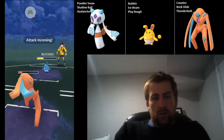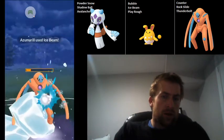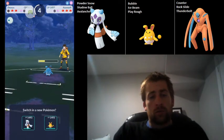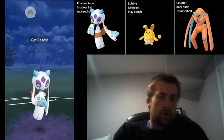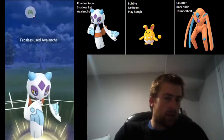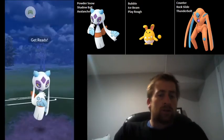They actually threw the charge move at the same time, so it was a CMP tie. The reason I go for the Rock Slide there is to force them to throw a move, because if they don't, I can get to another Rock Slide. We're going to come in with Froslass now — this Azumarill is low enough that we can build up some energy and then go for the Avalanche. Avalanche is going to be enough to take them out, even though it is resisted. Then Stunfisk comes back in — we can go for an Avalanche on that Stunfisk.